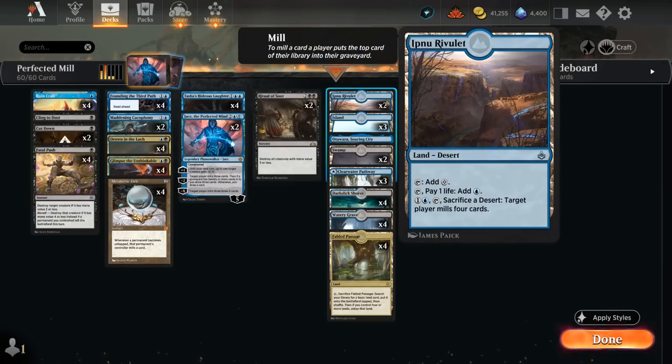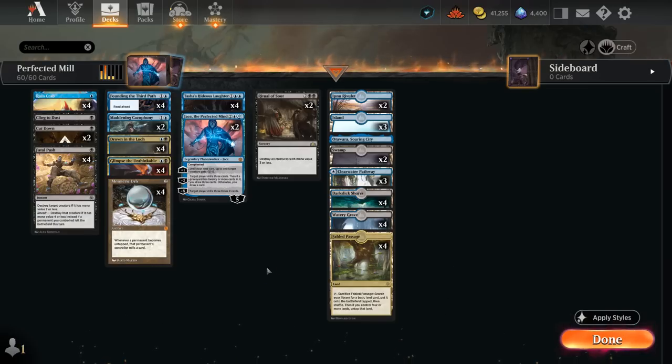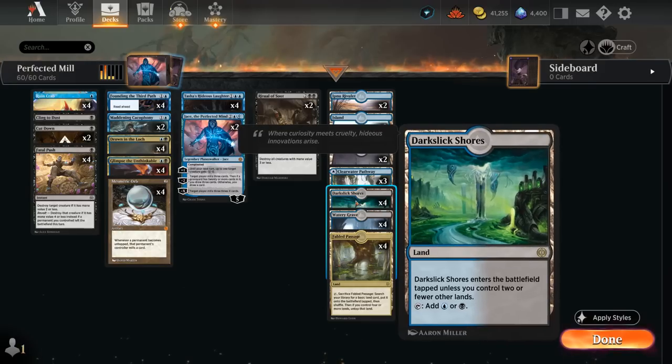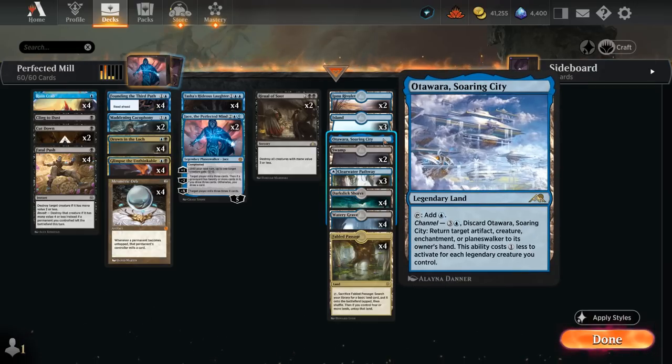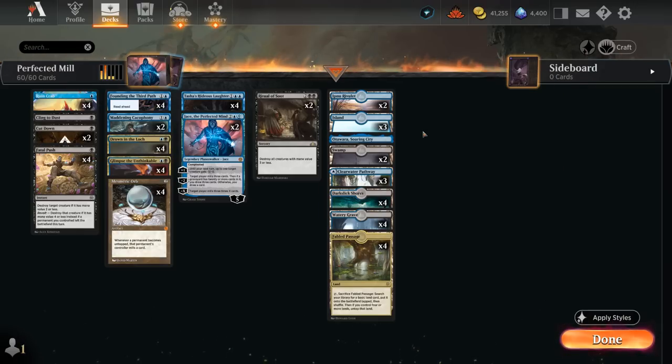We need quite a few dual lands for mana fixing since our deck sometimes needs to operate on a low land count. We have the full set of Watery Grave, 4 Darkslick Shores as a recent useful addition, 3 of the blue-black pathway, and room for one channel land for added interaction. That's our deck — now let's jump into some games and see how it does.